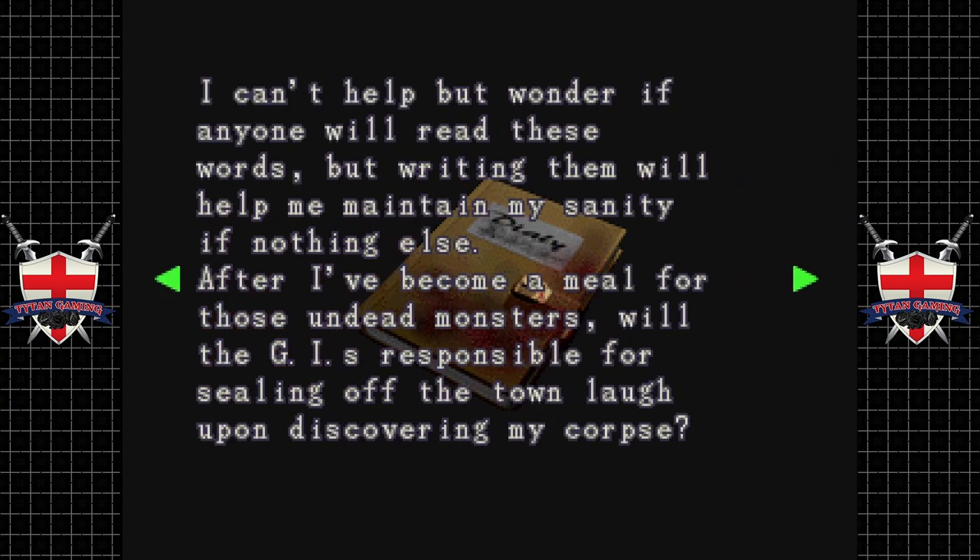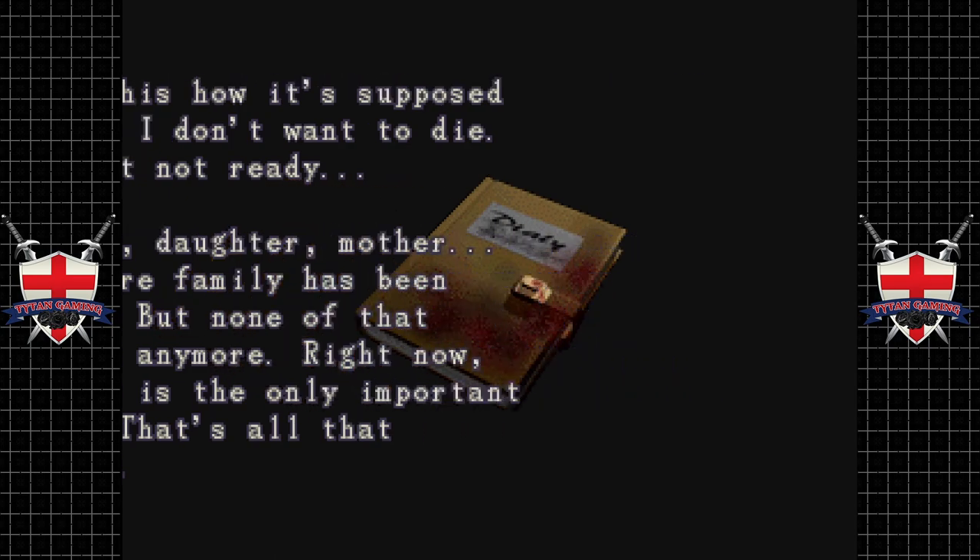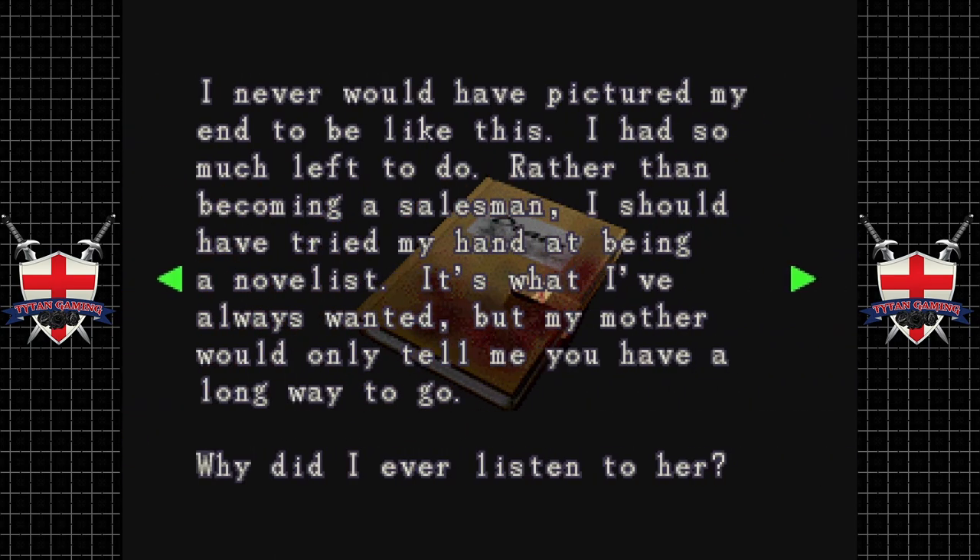And of course if we're aiming for Jill's diary, we need to pick this up as well. 'I can't help but wonder if anybody will read these words, but writing them will help me maintain my sanity. After I've become a meal for the undead monsters, will the GIs responsible for sealing off the town laugh upon discovering my corpse?' I doubt anyone will really care because you're gonna be stardust, buddy. 'This is how it's supposed to end. I don't want to die. My wife, daughter, mother — my entire family has been killed. But none of that matters anymore. Right now, my life is the only important thing.' Damn — this dude's lost everything and still wants to live. Respect.